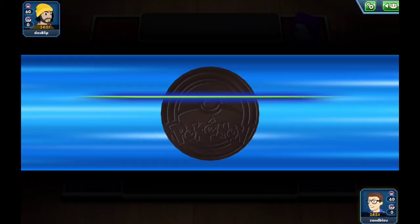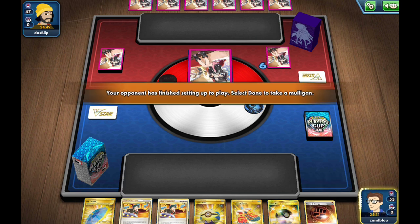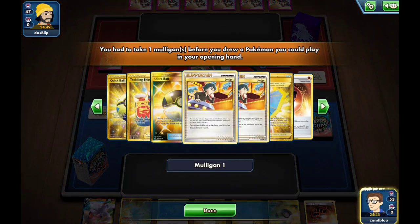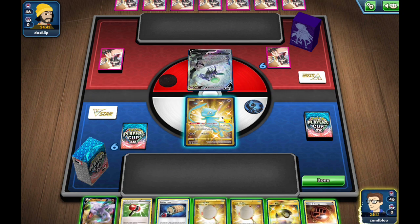All right, we're getting into our first game here, going first, which is excellent. This deck is sort of susceptible if it goes second to its strategy completely falling apart. So it's always nice to go first. Our hand is quite good. We did Mulligan, which is expected because we're not playing too many basic Pokémon.